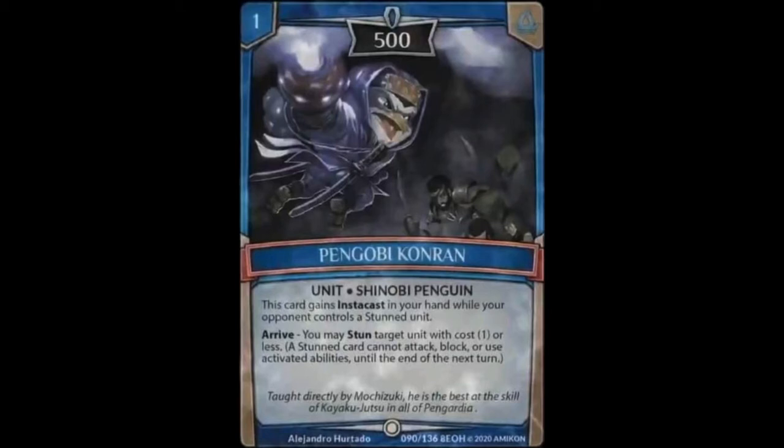Our first common for today is Pengobi Conran. It's a 1-cost unit with 500 power. This card gains instacast in your hand while your opponent controls a stun unit. And then it has an arrive that says you may stun target unit with cost 1 or less. Being able to be a 1-cost instacast unit while also being able to stun something with cost 1 or less is nice.